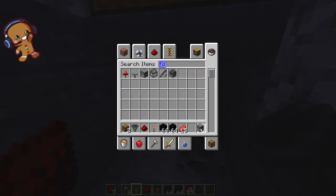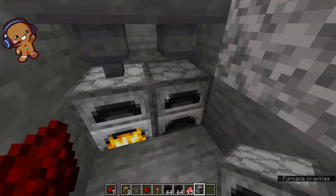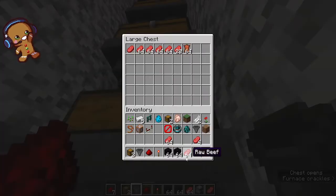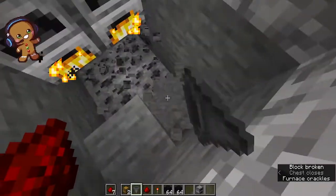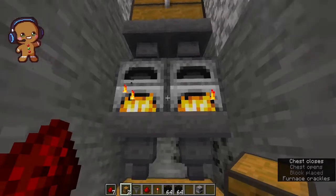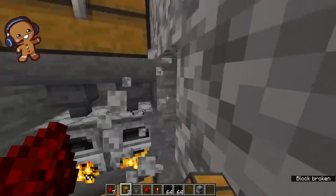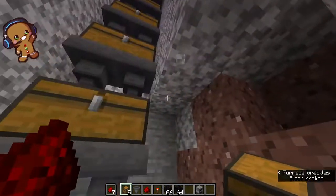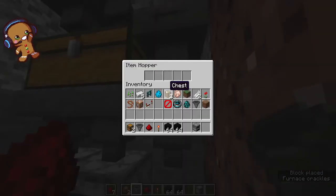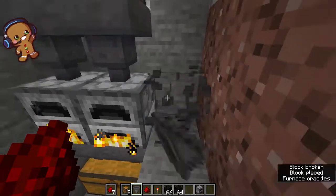Get some furnaces. Then fill it up with coal blocks. There you go. And then just going to start kicking until the day he dies. Might do this instead — and that's going to go into the chest, not extract it. Try to do that.